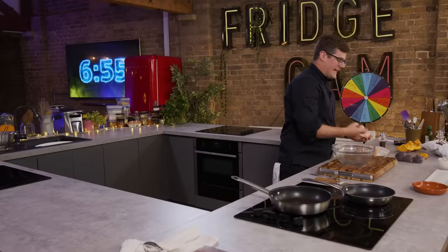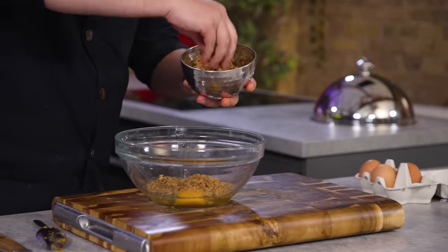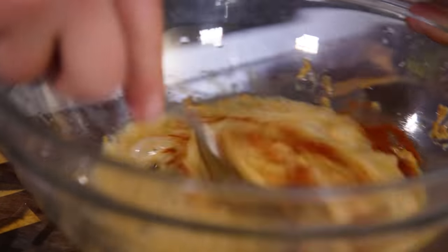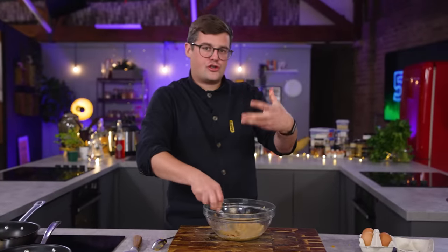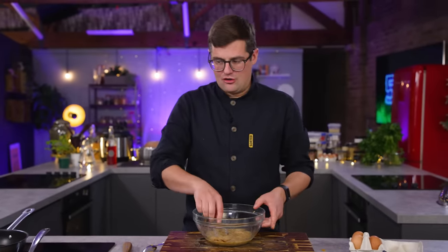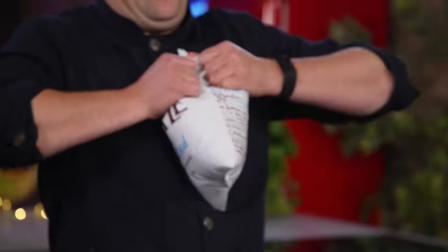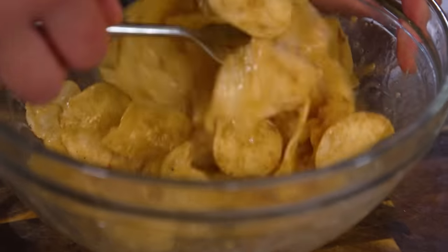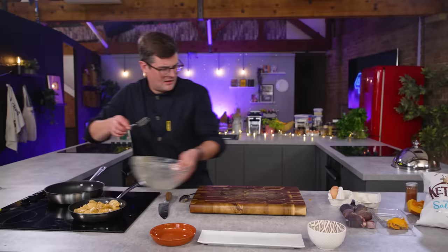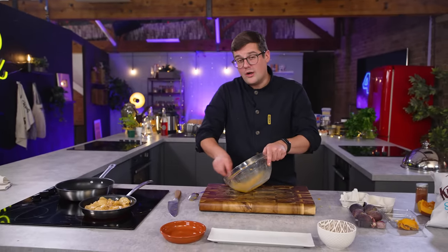Spanish tortilla. Basically eggs, crispy shallots already cooked so they have that sweetness, smoked paprika. Normally lots of olive oil and then you fry potatoes and optional onions in a pan. Then you add it into seasoned egg and cook it out. What about if we skip the frying of the potatoes and just use fried potatoes? Olive oil in our pan. I'm going to crack in another egg, or two. This one I want to get on because it needs to be cooked, it needs to be flipped, it needs to be cooked through and cool enough to cut.